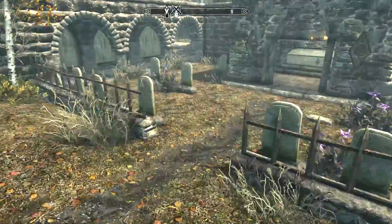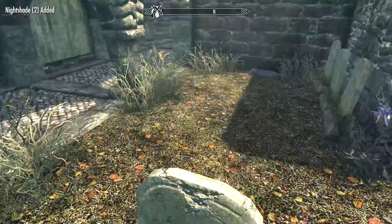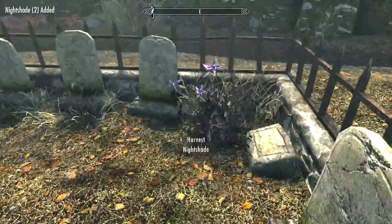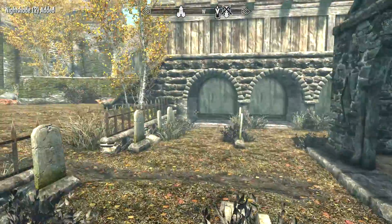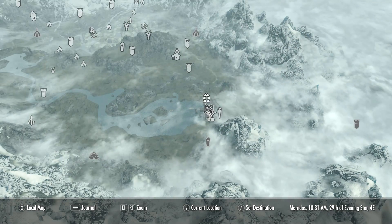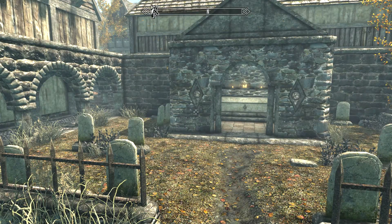To get 8 nightshades super easily, just go to the tiny graveyard in Riften and pick up all the nightshades. There will be at least 8 nightshades to pick up. If you have the Green Thumb perk, you will have 16 nightshades in less than 10 seconds.